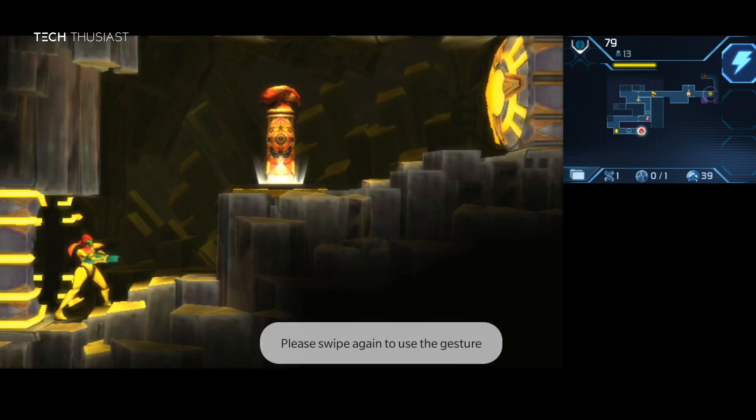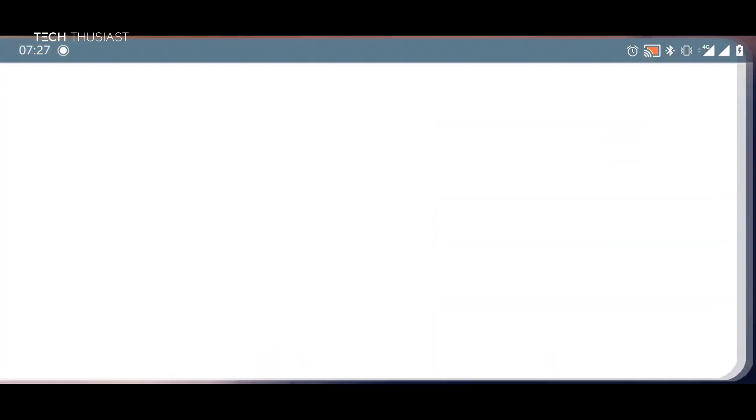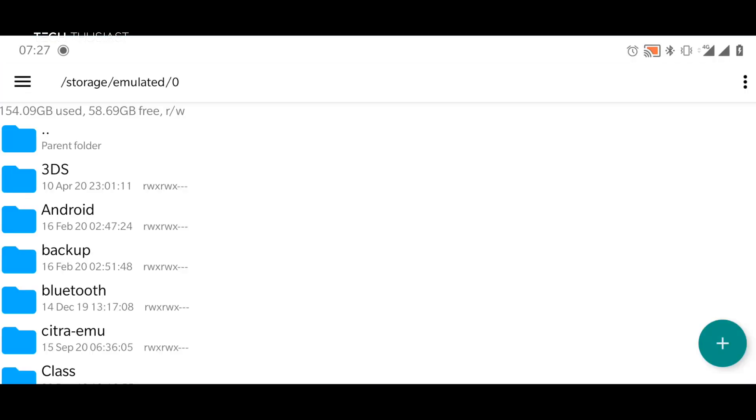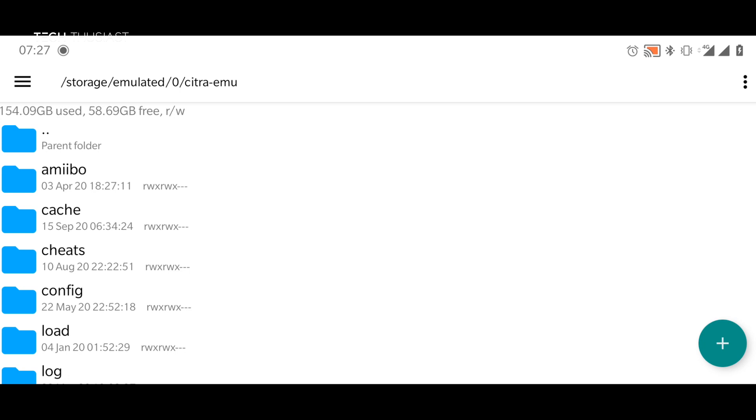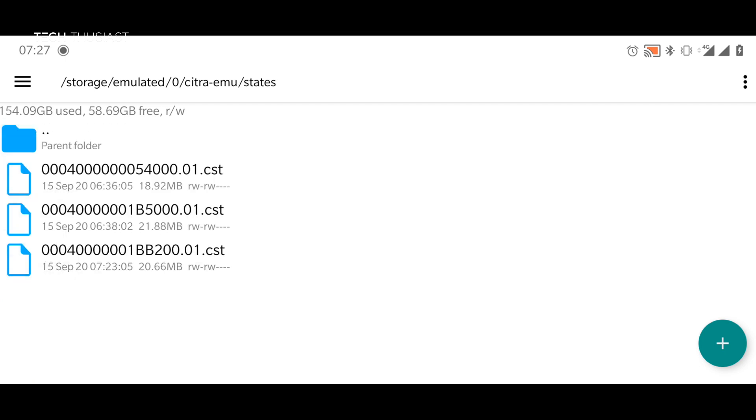That is how save states and load states work. Now if you want to find out where these files are saved, you will need to go into a file manager, go to Citra EMU, scroll down to the bottom, and you will find a folder called 'states' and the files are there. You will have to figure out what game is what, and as you can see these file sizes are about 20 MB each.